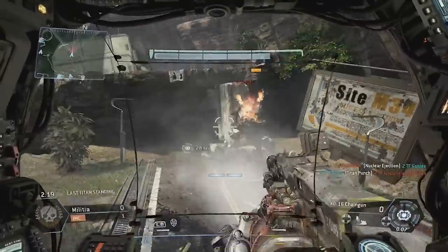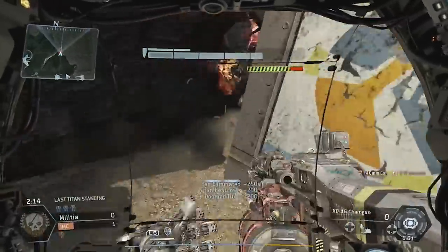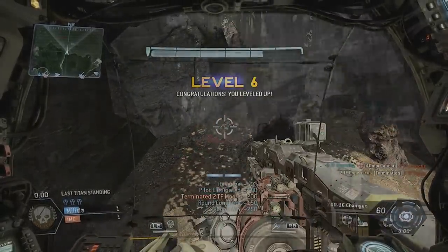Not all of them hit, and then I followed up with a punch, which actually does a good amount of Titan body damage. I finally take him down — this is the red zone — and when he's in the red zone and you punch, you can basically punch through and take the pilot out of the Titan.